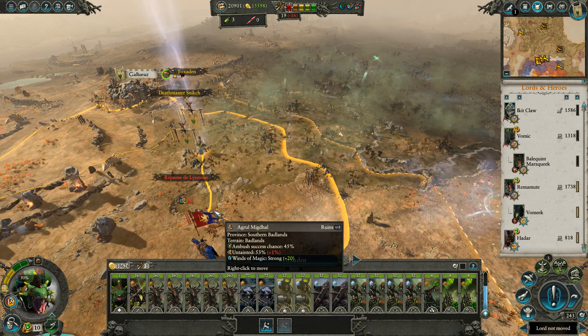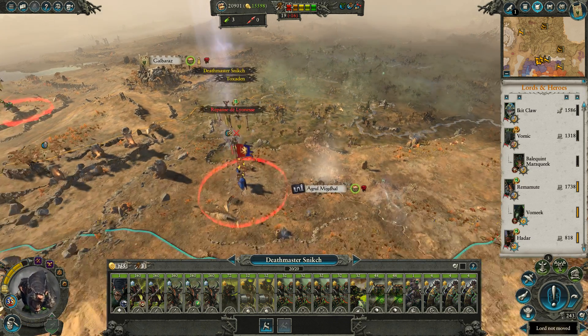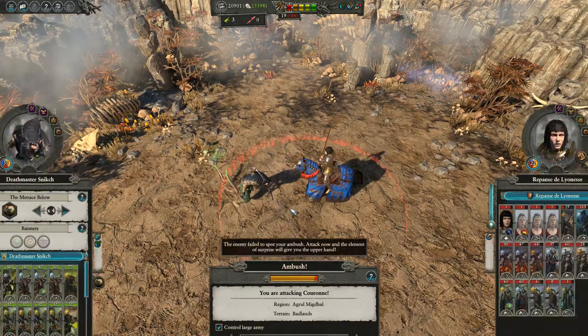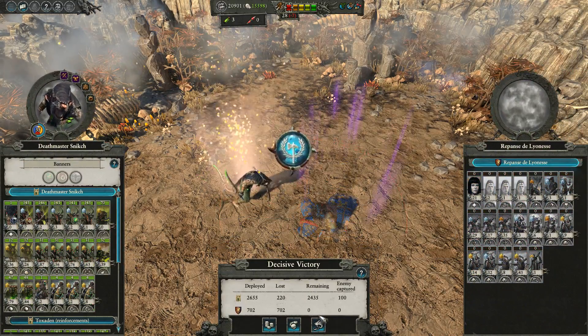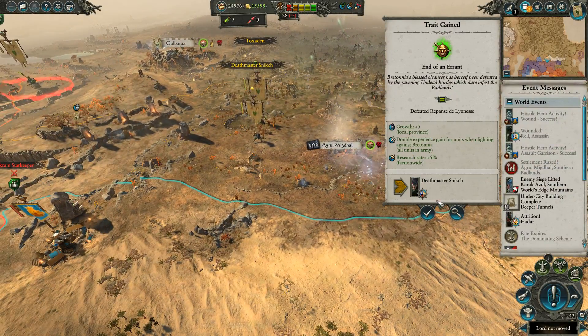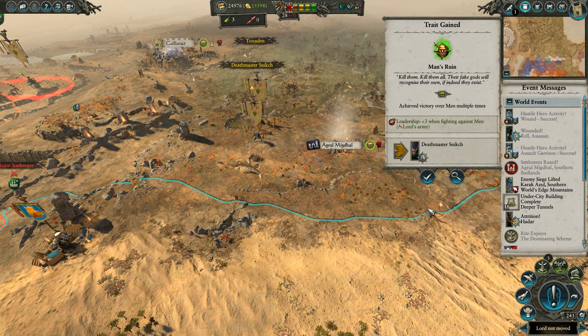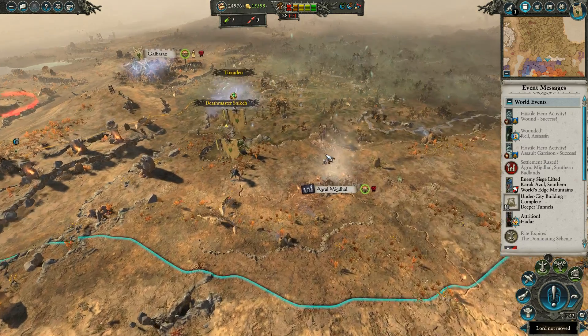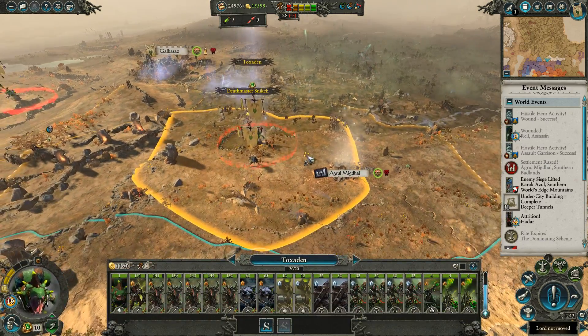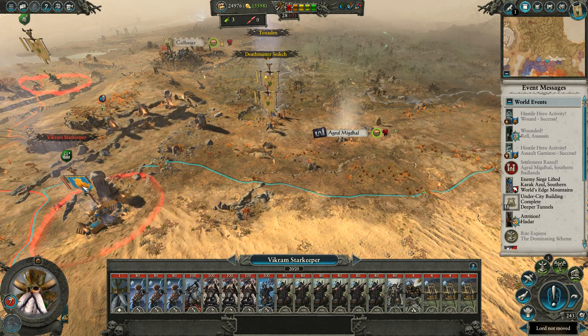You move in to here first. Well, that's pretty easy — not that I was expecting it to be a challenge. Did we get enough XP to put Toxedin up... we've never defeated her before, so double XP when fighting Bretonnia. Research rate up and growth up — that's not a bad trait. Toxedin did not, in fact, get enough XP to become immortal. That's a shame.